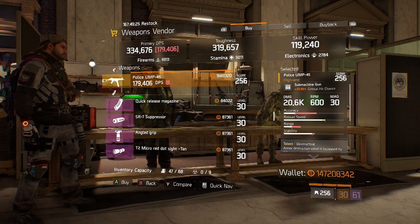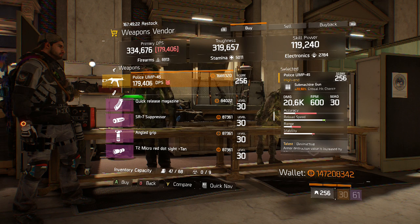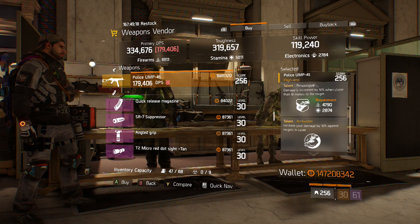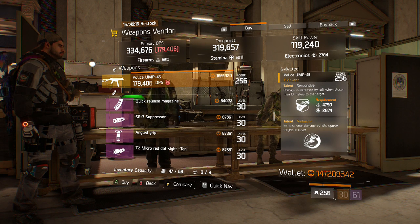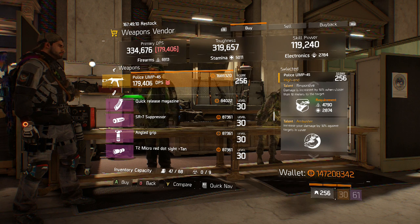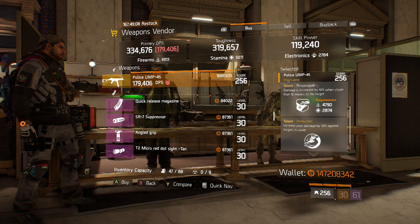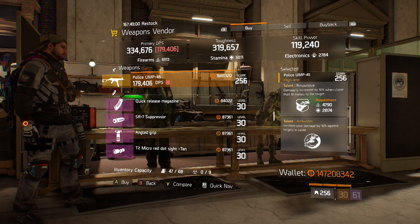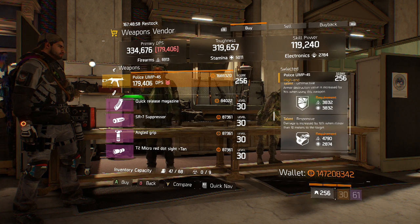This one has 20.5% critical hit chance and 20,600 base damage. It has Destructive, Responsive, and Ambusher. Ambusher is pretty bad in PvE — there are some times in PvP where someone might be using smart cover and just want to stay in it, but that's really the only time it's going to be effective. So you want to try and find a UMP with two good talents to start with.